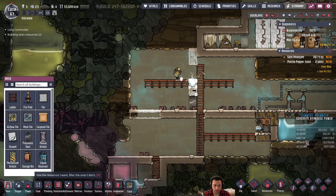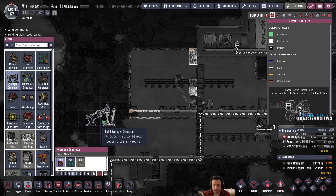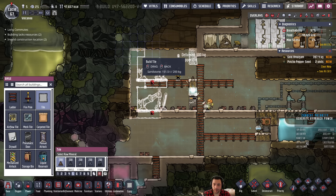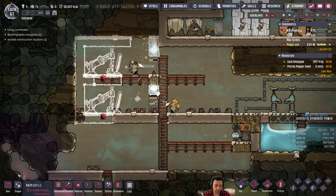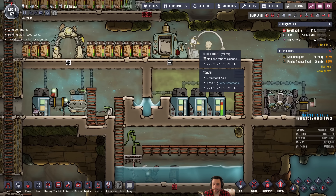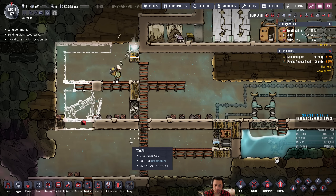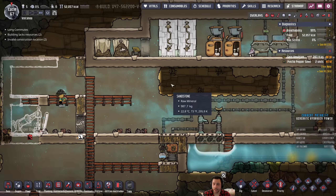Alright, Operation Power Station is underway. I'm gonna aim to have potential for two different hydrogen generators rather than just one - built to scale if need be. We're gonna want a power control station in there, but that means I need more refined metals. For now I'm just gonna do the one generator - it's cheaper.